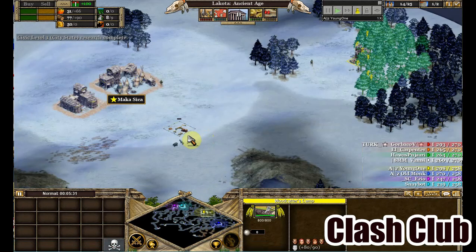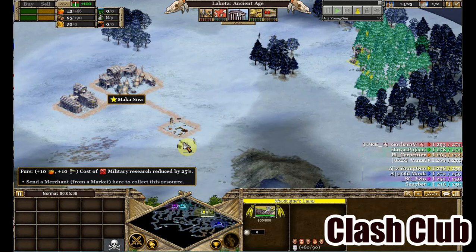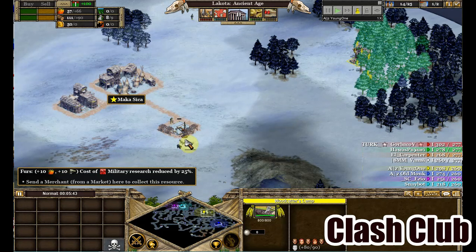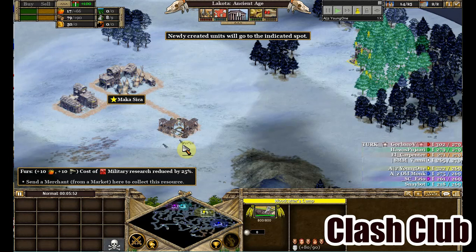He finally builds the Market. Since he got the first rare here, he's obviously going to do Milli quickly. But even if the first rare weren't there, you have to do Milli with Lakota before going to Age 2 — unless you have a very specific reason not to — because you've identified all the rares and most enemies. Go and raid them out.